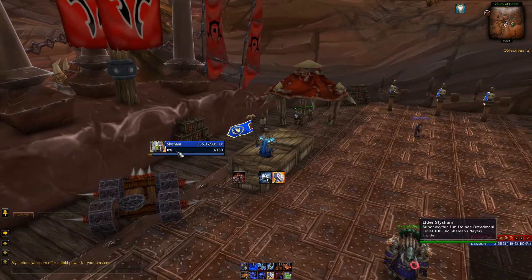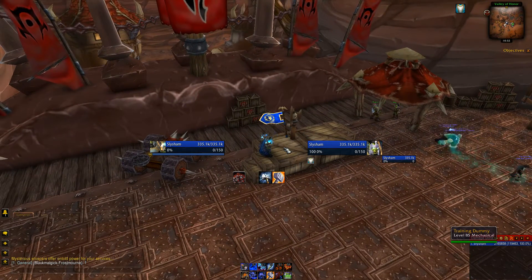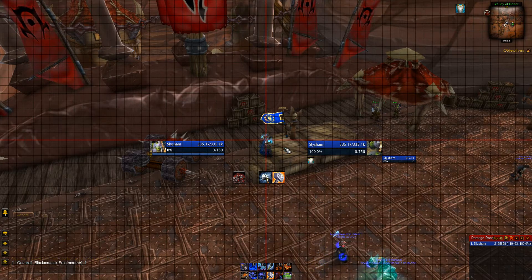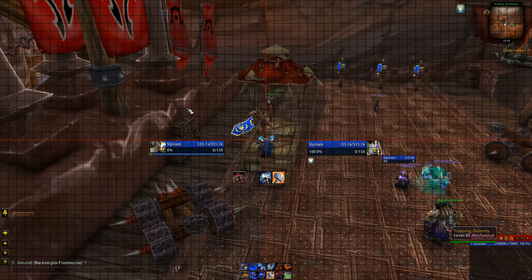Moving along, we have Shadow Unit Frames, and I quite like this one — it looks very clean. I used to use XPerl for a really long time, but I don't think it's been updated in a while and it kind of looks the same, so I'm really liking Shadow Unit Frames at the moment. I might move these a bit closer eventually but I'm happy with where they are. One thing I always wondered is how people line up their UI properly — there's a lovely little addon called Elvui Reborn or similar that brings up a grid so you can line things up precisely.